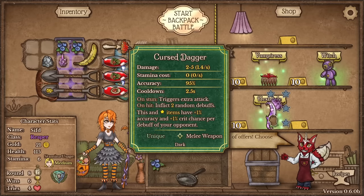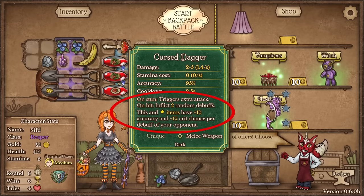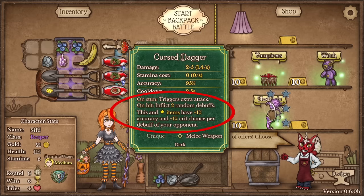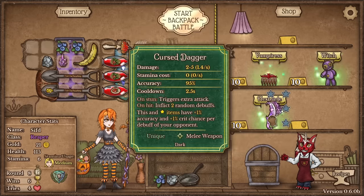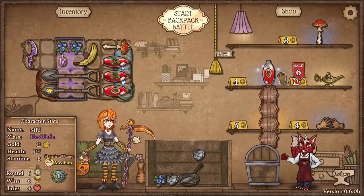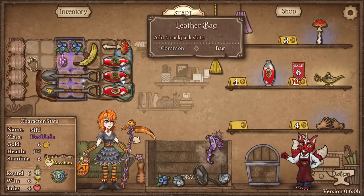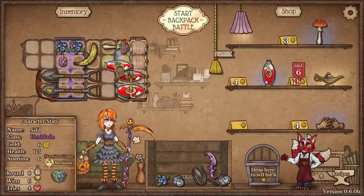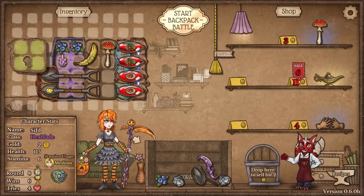And here we're gonna definitely go with a crisp dagger. This thing triggers an extra attack, and on hit inflicts random debuffs. Star items have more accuracy and crit chance. We're gonna be applying debuffs with the shovel. We want to go deep into a debuff build. And we found the godlike potion belt! Also found another potion — so that's very lucky on our end. Let's push these over to the right. Just like that we have the potion part ready.